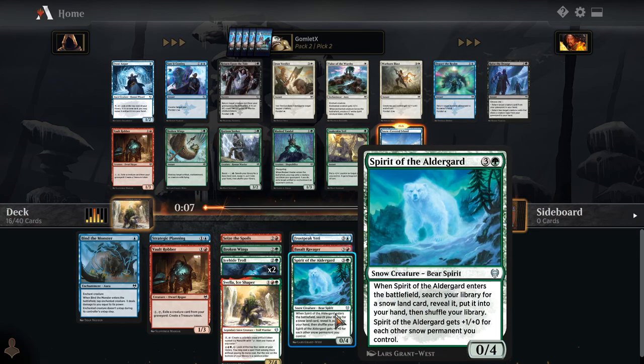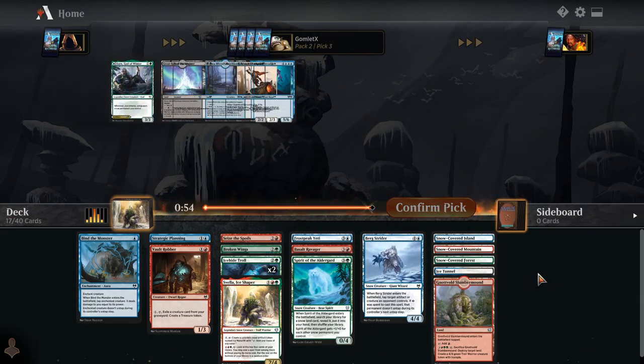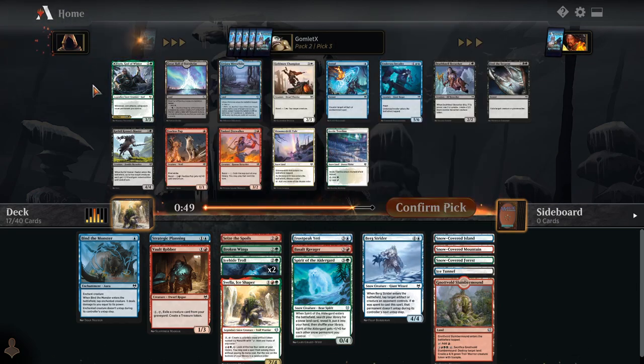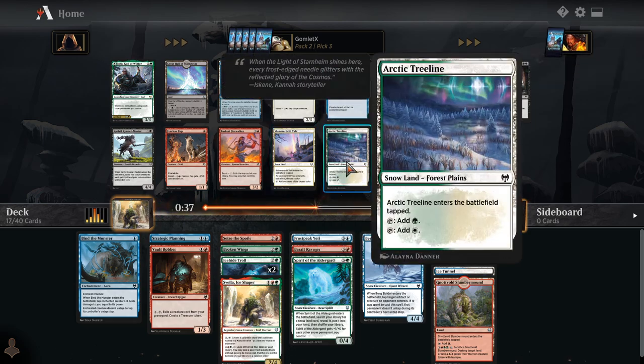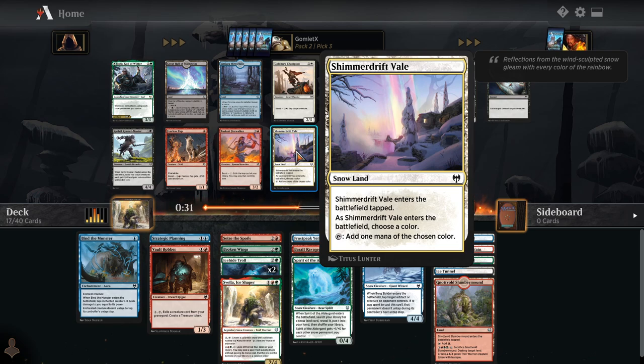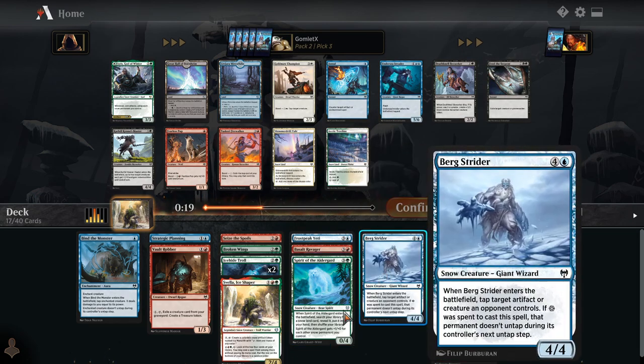Now that I have Spirit of the Alderguard on top of double Ice-Hide Troll, I really want to take these on-color snow lands incredibly highly. Wow — Shimmer Drift Veil or Yorn, God of Winter. That is a brutally difficult pick. There are actually four cards here that we would really want. If we're taking one of the two snow lands, which Arctic Tree Line is a card I would really want, we're going to take Shimmer Drift Veil because the mana fixing on that is so good. But then there's also the Yarra Mirror Lake — the blue sacrifice land. Later in the game, we can use this to copy one of our creatures, put an extra counter on the copy, so we can make a really big Bergstrider or Spirit.